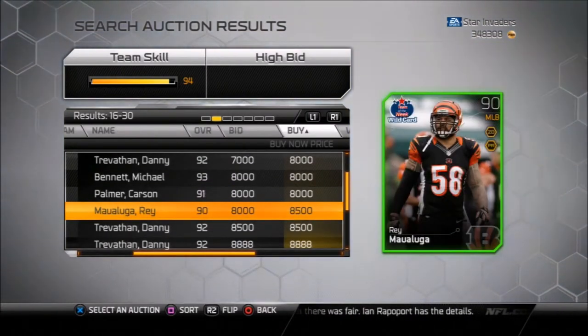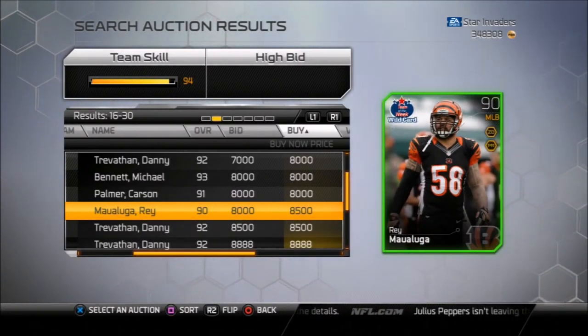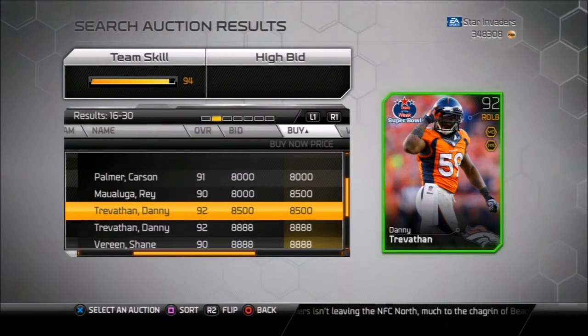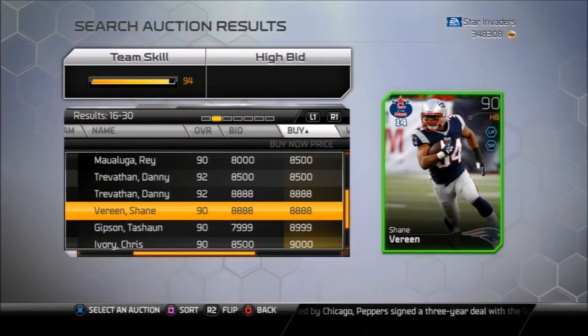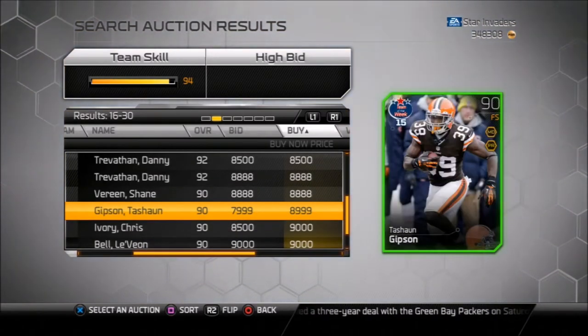Like a middle linebacker Ray for 8,500 coins. Maybe 85 is too much for you, so drop it down to 83 to 84. Go within your price range, go within your budget so you can get a decent team, and then build up. Play coin games, play solo challenges, make some money, work the auction block — it's going to take a little bit of work, but you can get a decent team. It's not like you have to spend hundreds and hundreds of dollars buying bundles to get a good team. It's totally feasible.